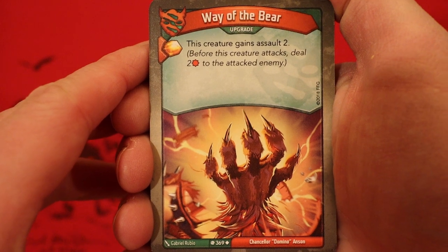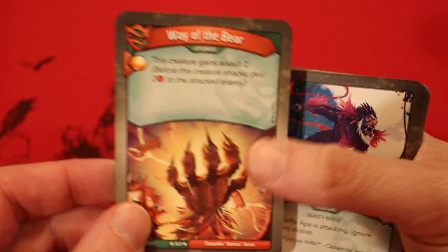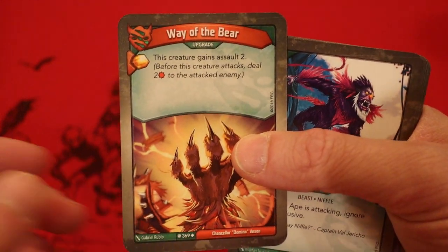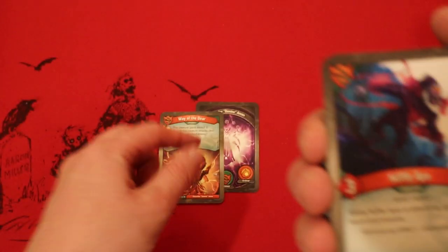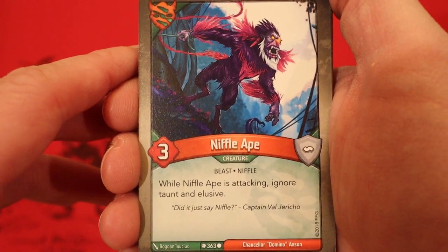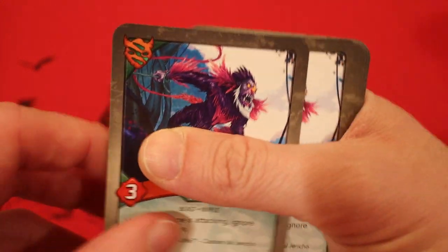It's Untamed — Way of the Bear. It's an upgrade: this creature gains Assault 2. Very nice for taking care of some of those smaller creatures that have Elusive, because you can do the Assault prior to the fight so it actually kills the creature. Niffle Ape, three power — when Niffle Ape is attacking, ignore Taunt and Elusive. Another way to take care of Elusive guys.